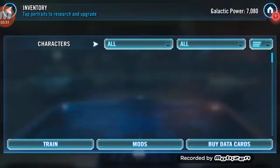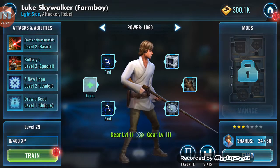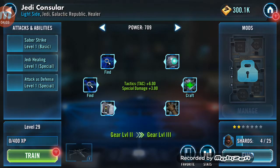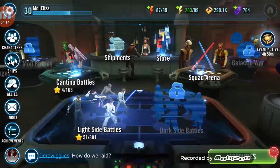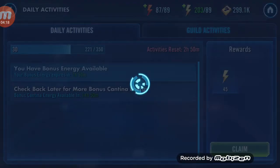Let's go to training and let's see if we can actually train anything. We did get one for Luke Skywalker. We can craft one for the Jedi Counselor — craft. So let's get back going. Activities — we got tons of stuff.